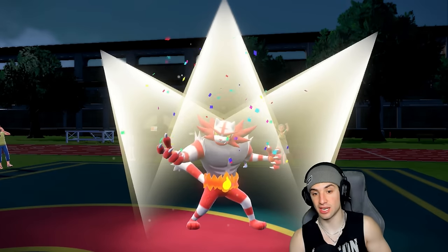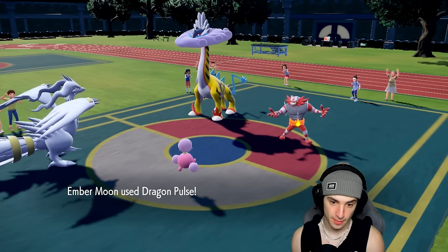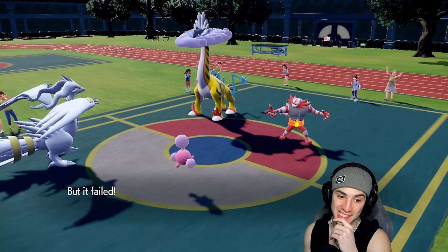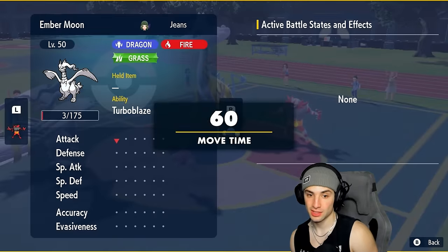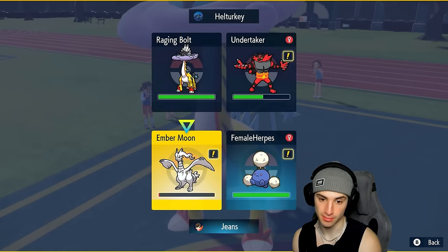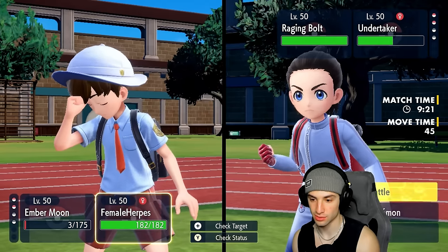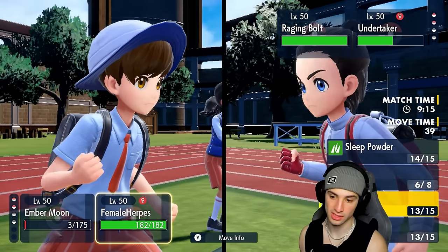Now Incineroar is Encored into Fake Out, so I can Pollen Puff to heal up and potentially Terastallize Reshiram as well. Slowing things down here. They still have Tera, I believe. My team's Tailwind is gone. I should have maybe Pollen Puffed last turn. If they Thunderclap me I'm dead. I'm going to read the Terastallize here.